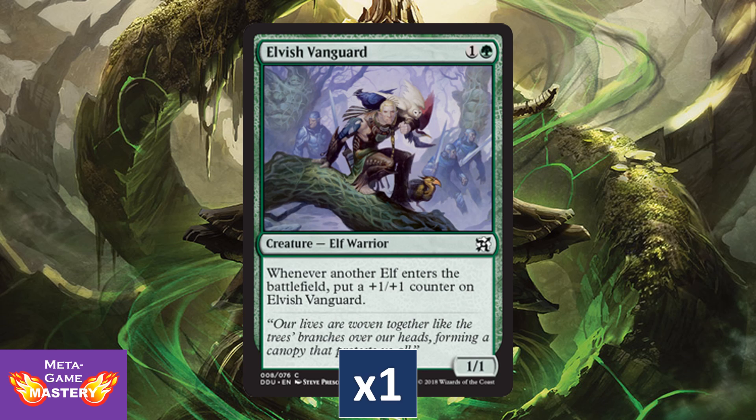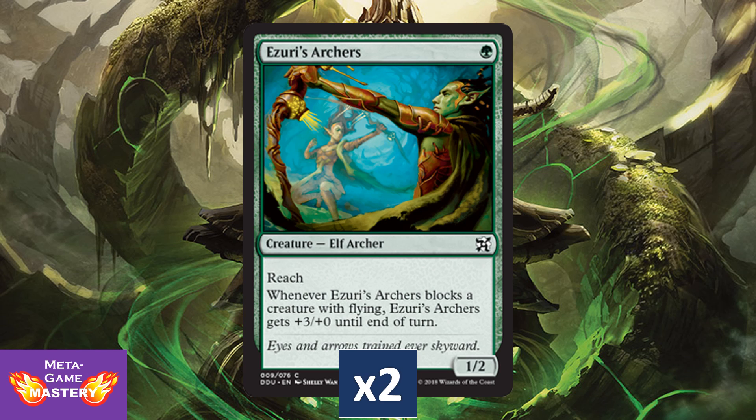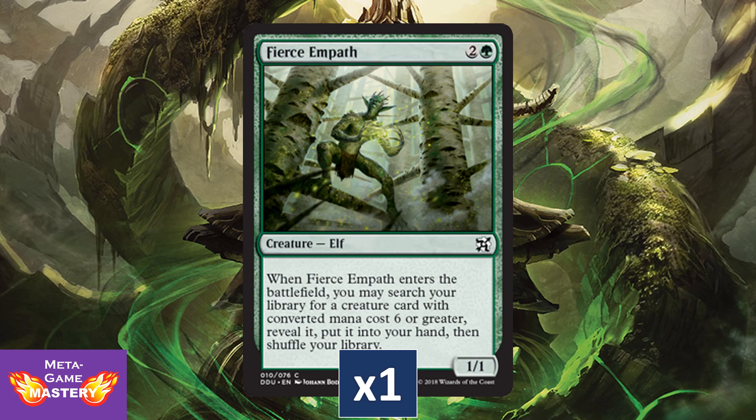Elvish Vanguard gets a reprint as well — this card does some serious work once you get it onto the battlefield. Azuri's Archers gets a reprint, a solid choice both for flavor and Pauper play. Pierce Empath gets a reprint, recently also in Masters 25, this time without the watermark — still a card you'll always need a couple more of for your Commander decks. Great tutor for those big green decks.